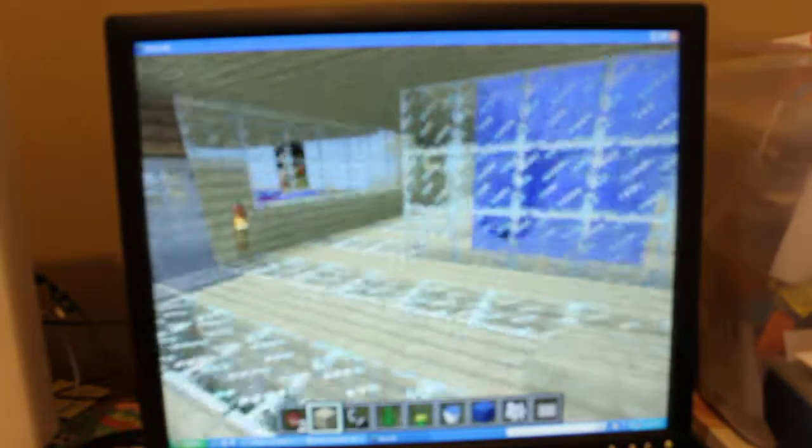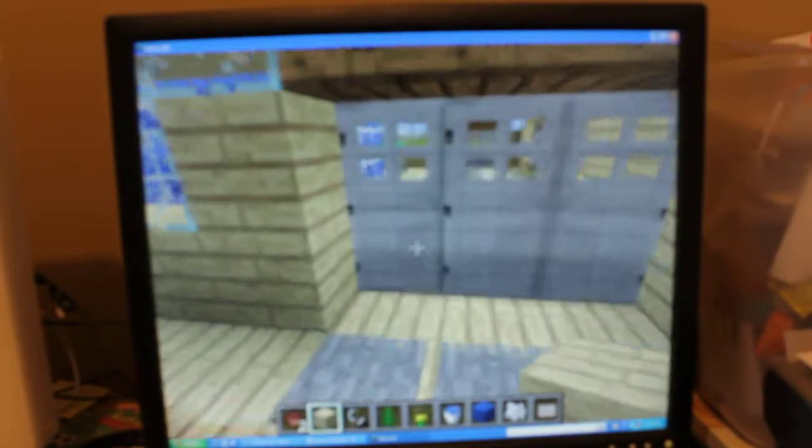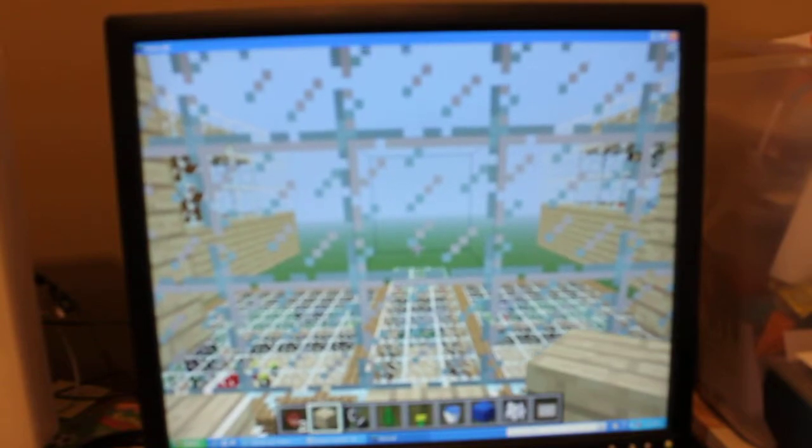We start out with our hallway and our first room — another bedroom with a nice water feature, enchanting table, and anvil. Our next room, moving down, we have a nice view of the sunset in the west. You can see out the glass.